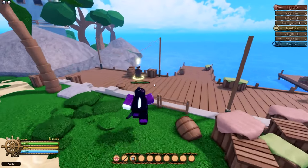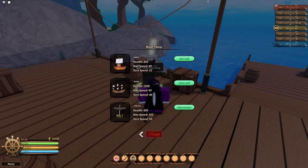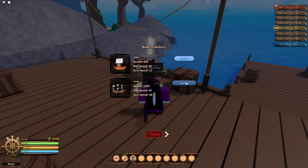In order to get a ship, you need to talk to a shipguard NPC. From there, a menu will pop up allowing you to purchase a ship. To spawn your ship in, you'll want to click the arrow to the left of the close button. Here you can then spawn in your purchased ships.